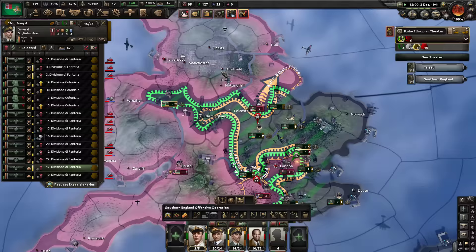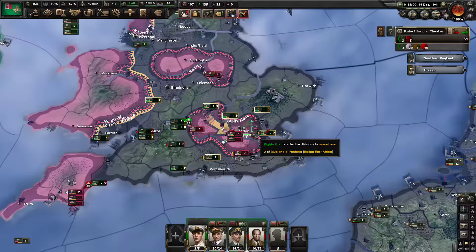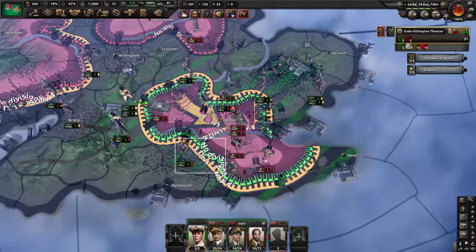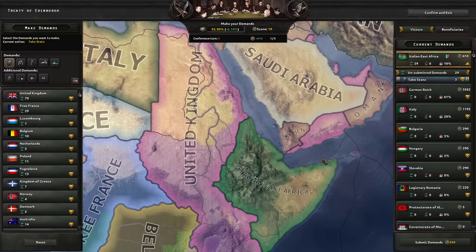We just have to push, push, and push. This is just micromanagement nightmare. Be me — Mussolini's strongest African soldier. This is pretty easy, we just need to take that fucking London, that's all. But finally the Germans are turning up, and with that little German help at the end, we are done.